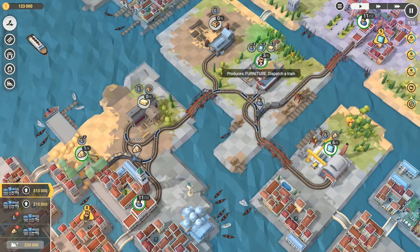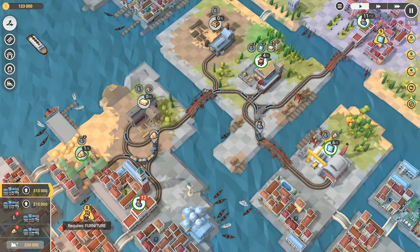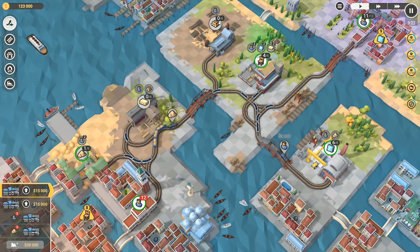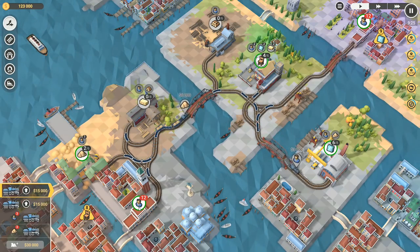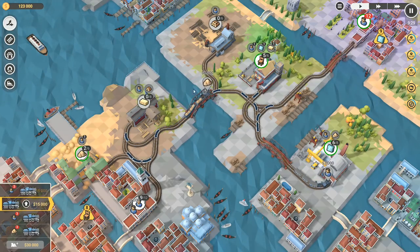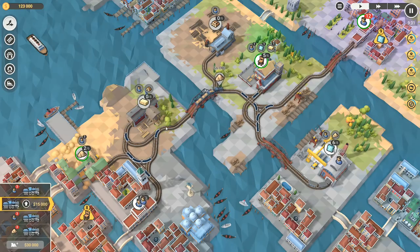Wait - I've made one mistake. I need 8 chairs - I thought I needed 6 chairs. I need 8 chairs in total, which means I need more stuff up here. So actually you can go that way and that way. I'll send 3 out that way and I need to send another 3 up to the top.